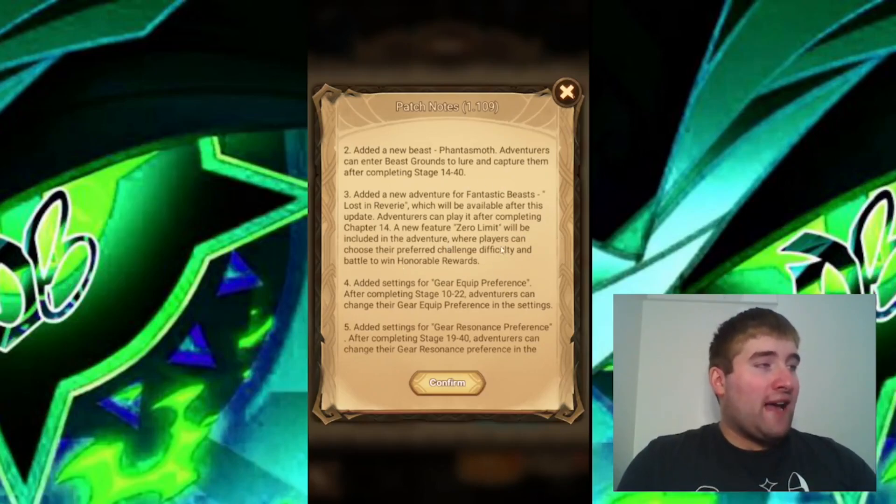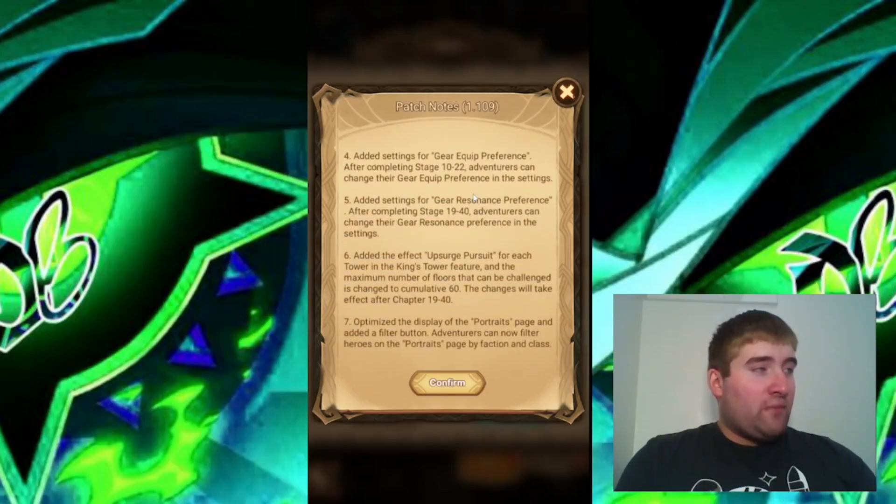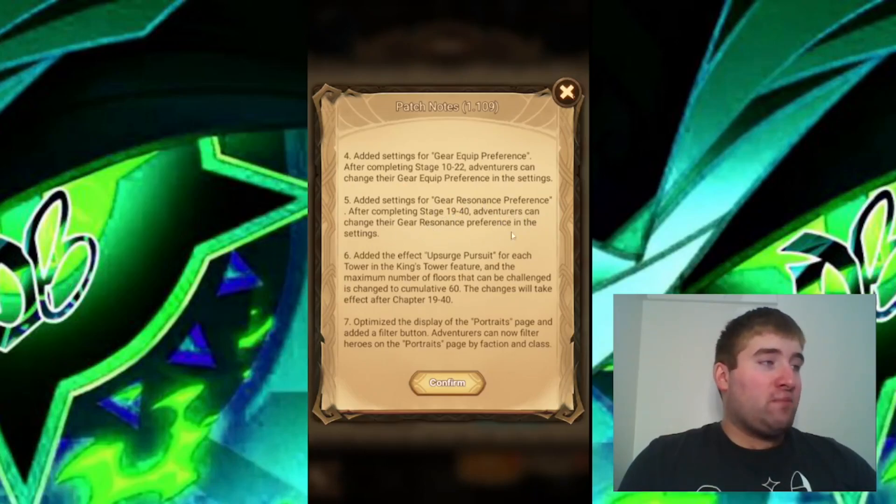A new fantastic beast and the Zero Limit feature — can't wait to see what that's all about. Choosing your own difficulty sounds very promising. Added settings for gear equipped preference after completing stage 10-22; adventures can change their gear equipped preference in the settings. Also added settings for gear resonance preference after completing stage 19-40; adventures can change their gear resonance preference in the settings.